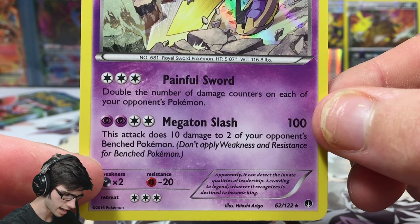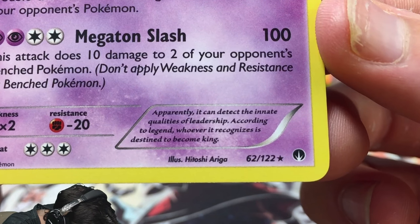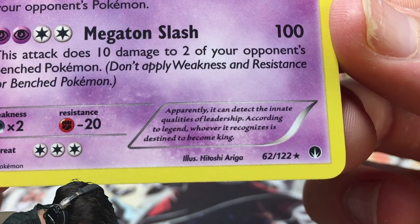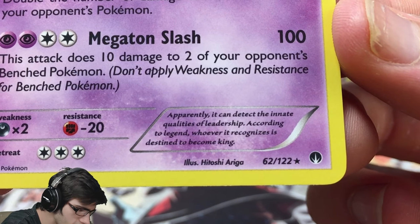Let's have a read of the Aegislash flavour text: 'According to legend, whoever it recognizes is destined to become a king.' Interesting. Final pack of this part — Mega Sizzle pack art.